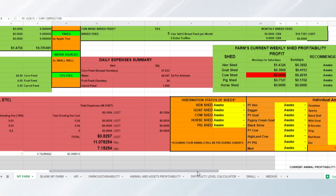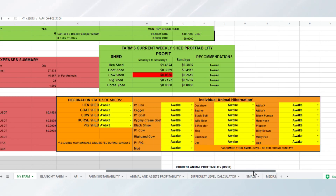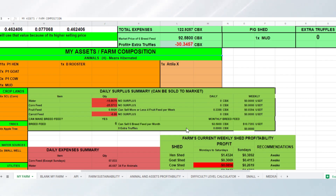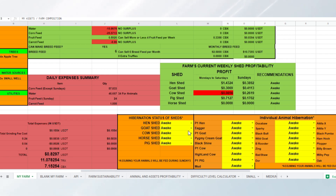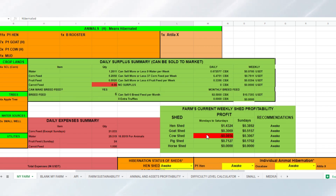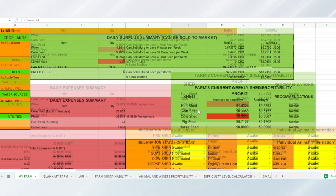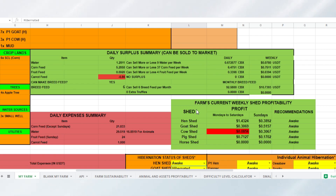Another addition is Shed Hibernation, if you want to hibernate the whole shed, and individual animal hibernation, if you want to hibernate individual animals. This automatically calculates your farm's profit if you decide to hibernate and stop feeding the animals due to high prices of feeds and water.